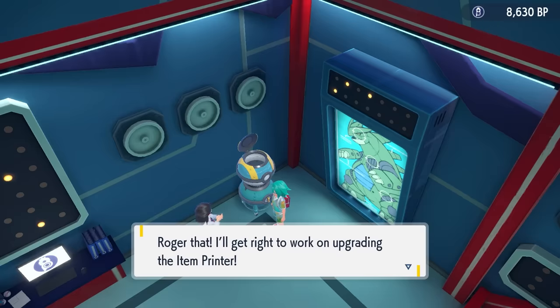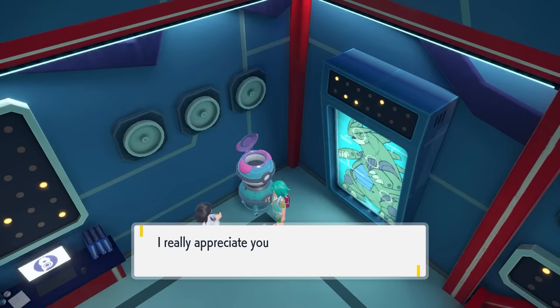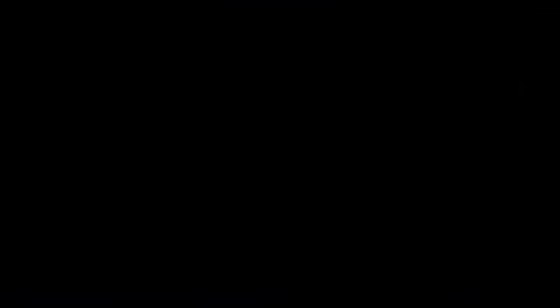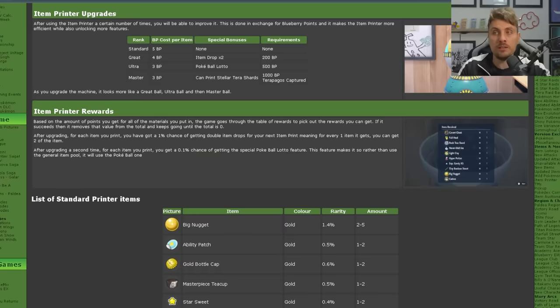The Master Ball upgrade comes after completing 100 print jobs in Ultra Ball mode. Reese will prompt you that the machine can be upgraded to its final state, costing 1,000 Blueberry Points. You'll also need to have caught Terrapagos in the game — so you must be in the post-game. If you haven't caught Terrapagos yet down in Area Zero, you'll have to do that first, then come back and speak to Reese to upgrade.